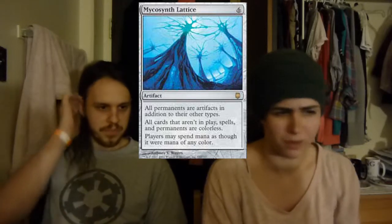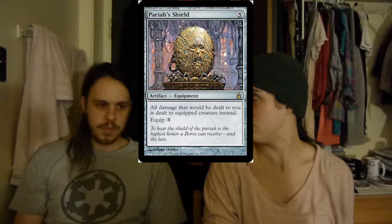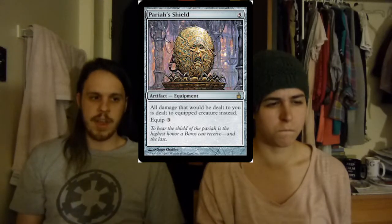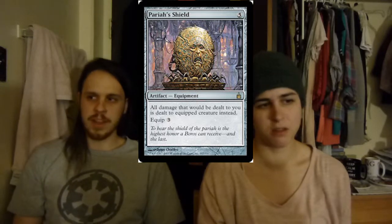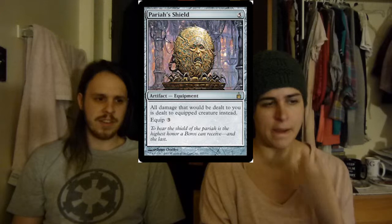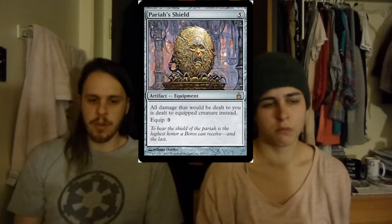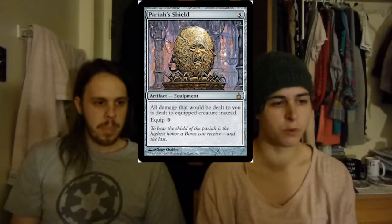Then we have Pariah's Shield. This card is really sweet. You put this on something like a Stuffy Doll, which is indestructible, and you literally cannot take damage — you won't take commander damage, you won't take anything because all the damage is dealt to that creature. The only problem is if they swing with infect, because it will then kill the creature. You don't see a lot of infect in EDH, at least in our playgroup. But they can swing with 50 power and you take no damage, so you don't really care.